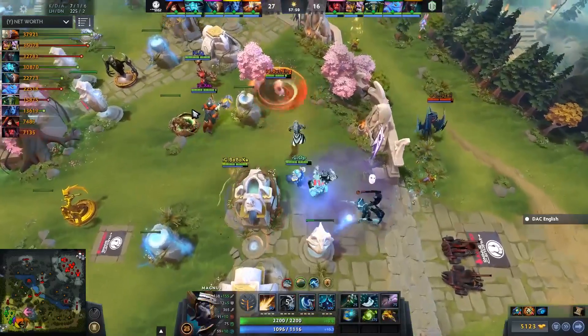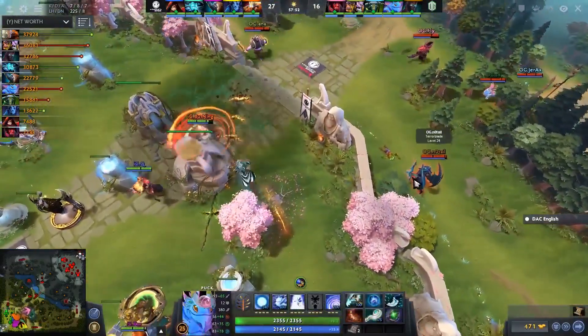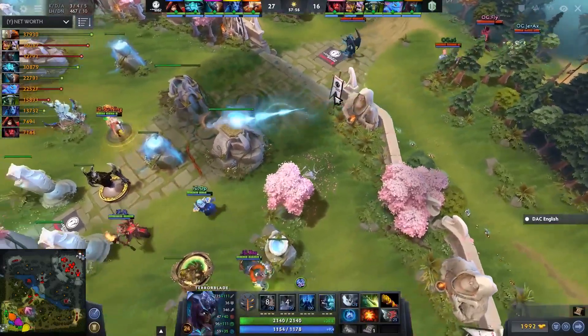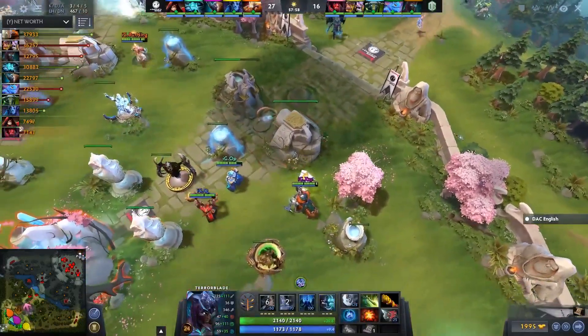S4 is almost six-slotted right now, so he doesn't actually need the GPM too much on Puck. It's pretty cool — he just wants to be able to control the Magnus, or control the Storm.